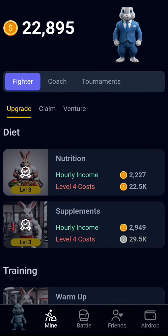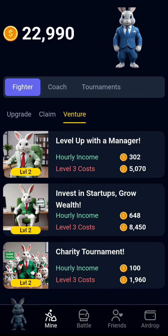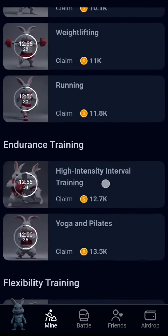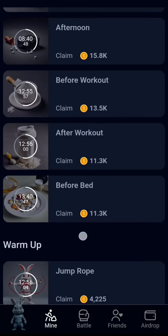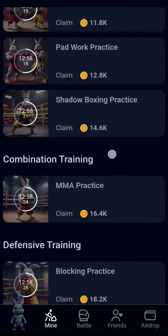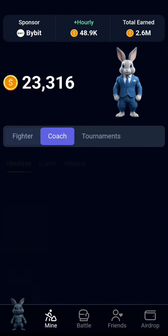If I want to claim more on a level I've already passed, I'll just click on 'Claim.' Under Fighter, we have Upgrade, Claim, and Adventure. You just click Claim and start claiming any card that is ready. If no one is ready, nothing happens. You can also go to Coach and do the same — if you see anyone that is ready, you can just claim it.